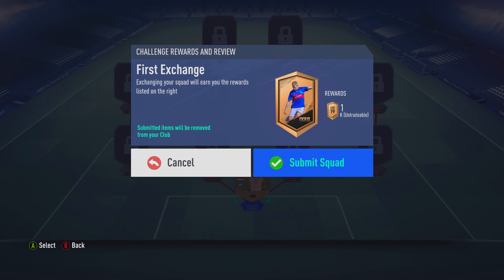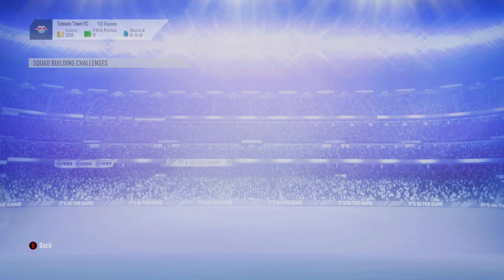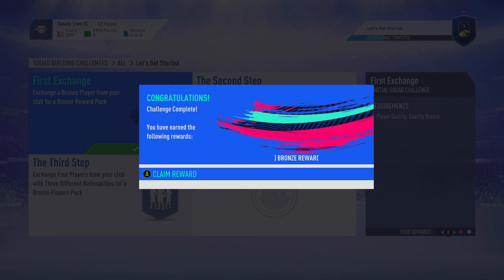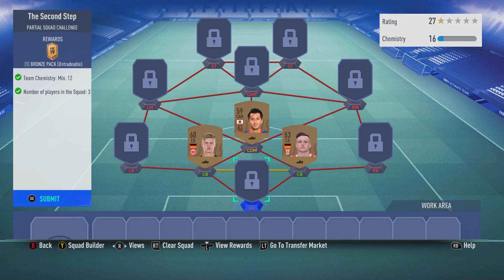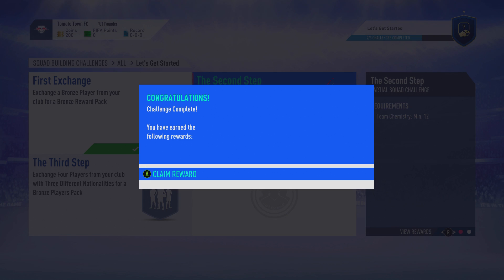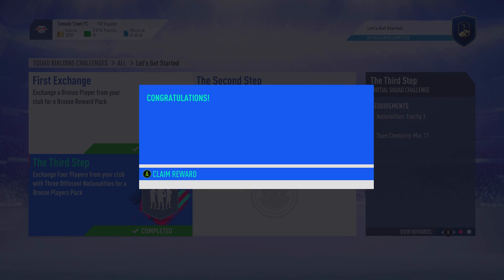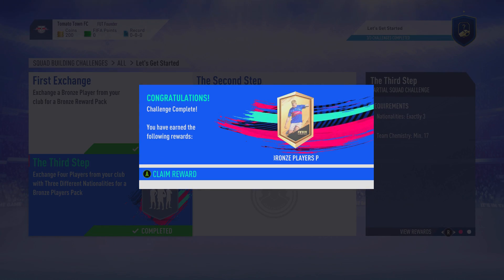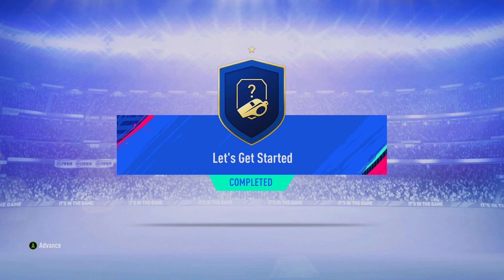Now we're doing some SBCs — the very simple ones — submitting some bronze players here and there, hopefully getting lucky with the rewards. The Let's Get Started SBC gives like three or four bronze packs, which won't really benefit us, but you have to complete these to unlock the further SBCs. Four random bronze players gets you a bronze players pack, which you then recycle into more SBCs. The second batch, called Let's Move Forward, gives better packs.